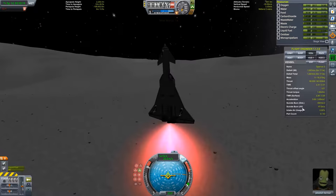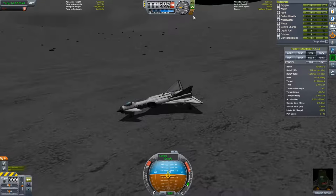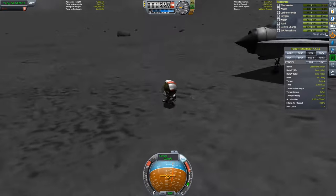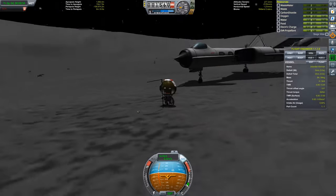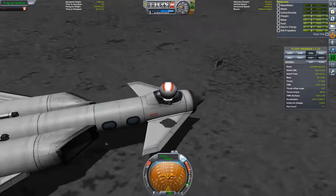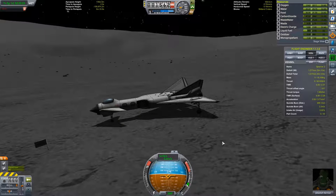We're very close to the surface doing max thrust, but we still bump into the surface at about 10 meters a second — I'm actually a little surprised none of my flaps broke off, but they didn't. We jump out of the plane and plant a flag to commemorate the historic landing of Sparrow 2. We've collected EVA reports and surface samples. I also have the Crowdsourced Science mod, which has better, more humorous science messages than the plain vanilla ones.